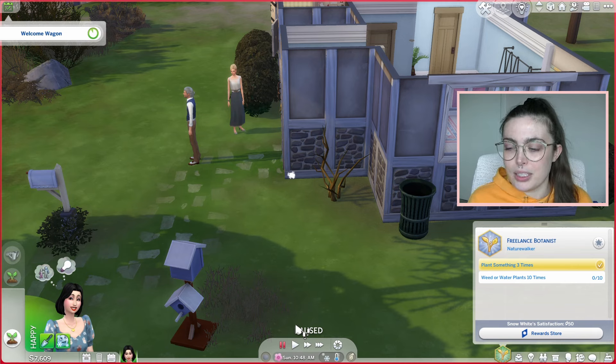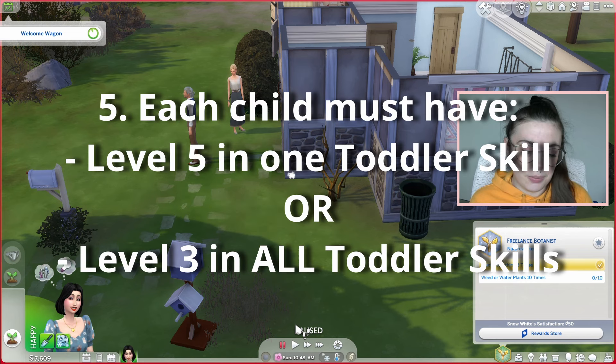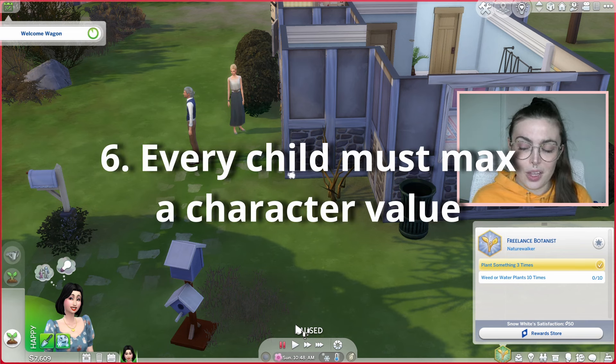And these rules more come into play once she has children, but number four is each child must have a negative trait. Five: each child must achieve either level five in one toddler skill or level three in all toddler skills. And then number six: each child must have a maxed character value. I don't think I've ever maxed the character value before so that should be very interesting.